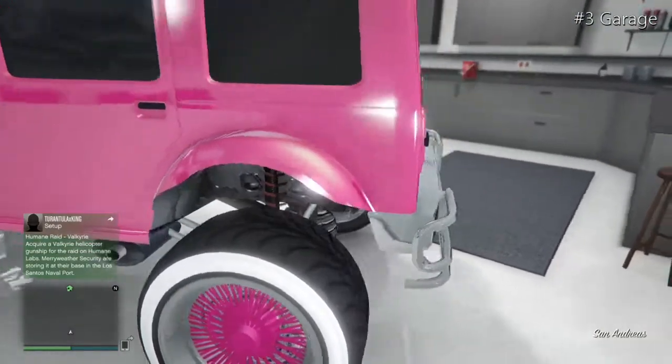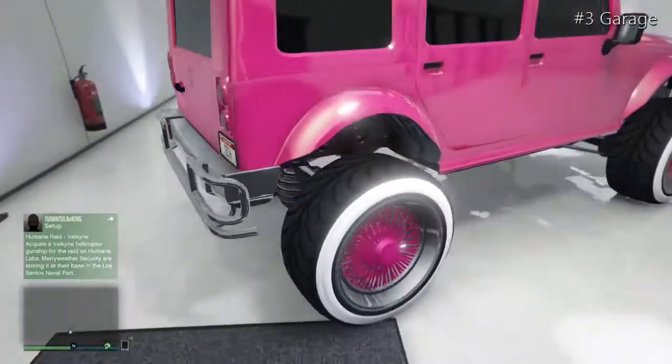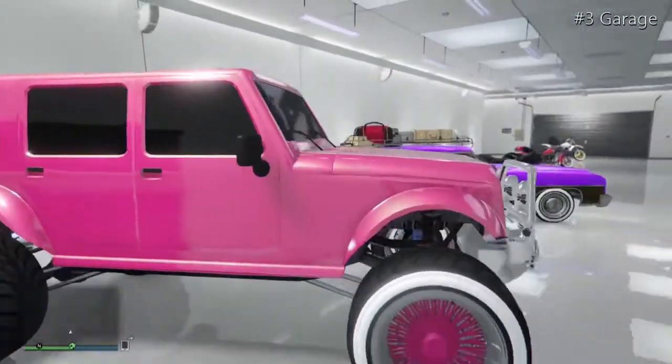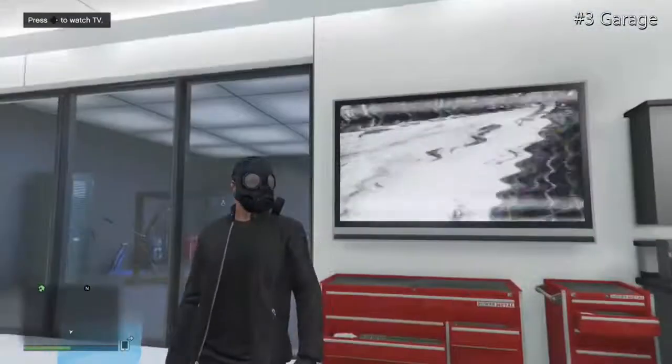Moving on to the Messer — it's got a pink colour with a white pearlescent and a chrome secondary on the roll bars. This version doesn't have the roll bars, so it's modded. It's also got some pink low rider rims that make it look really nice.